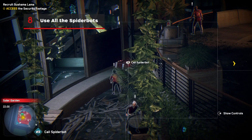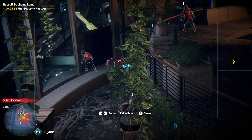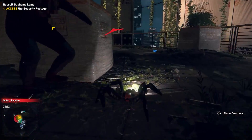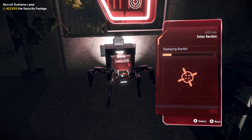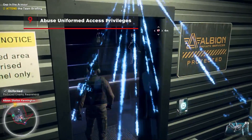You can use your own spiderbot if you have one, but look out for boxes you can spawn them from. If an infiltration point contains one, that's one more spot you can use in your inventory for extra tech. If there is a spiderbot box in a restricted zone, chances are you either need it to complete the mission, or a hidden goodie is nearby.